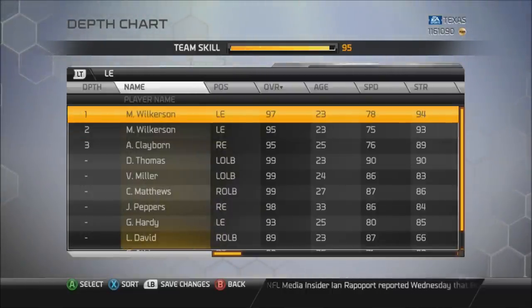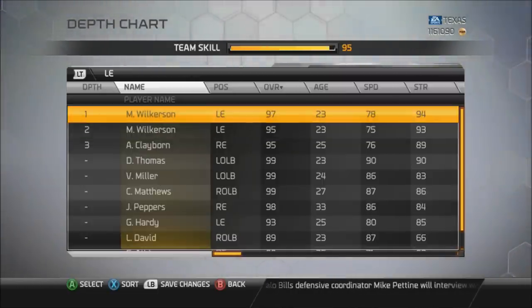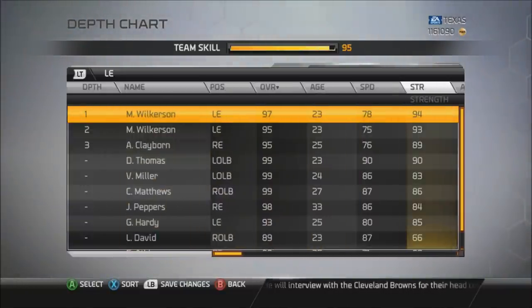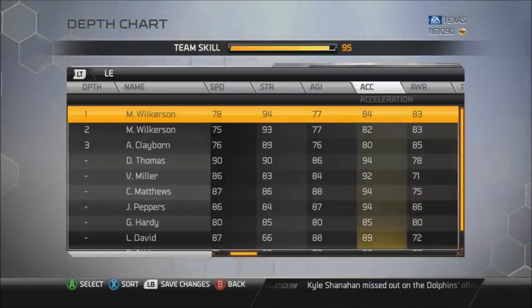I checked the price on the auction block and actually got a good deal on the 95 overall — it was going for 20,000 coins, I bought it immediately. Now it's at 35,000 and the playoff one is at 40,000. The prices are very close, which means the attributes should be close too. You get a better speed: 78 versus 75 — very nice, especially coming out of the middle, since guards can't really handle guys with good speed and good block shed. Good strength up by one, agility pretty much the same, acceleration plus 2.